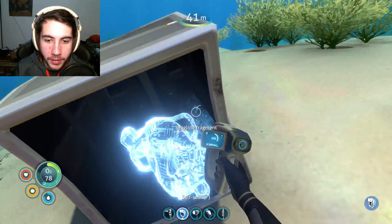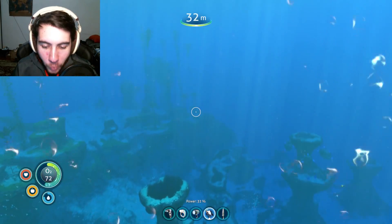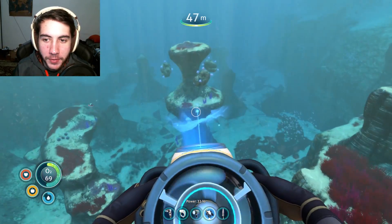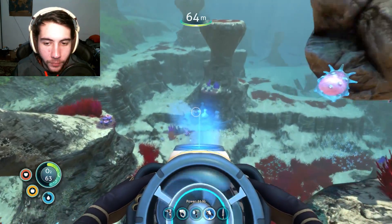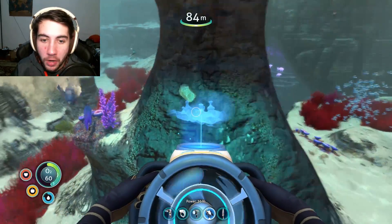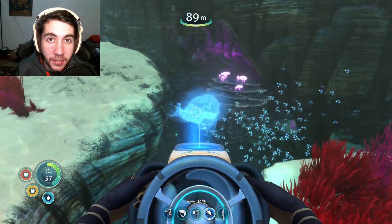What I haven't done yet is found the final piece to the vehicle bay. We found the Seamoth blueprint, we got that taken care of, but I'm pretty sure I need to make a vehicle bay to actually build the Seamoth. So what I'm going to do today is explore a region I haven't gone to yet, right next to the giant crash, and see if I can find that piece. I'll swim around, search everywhere, probably cut out most of it.